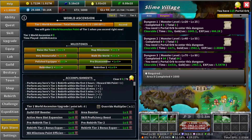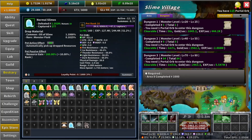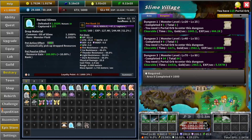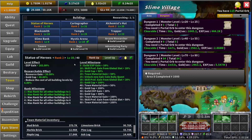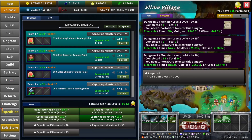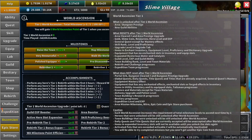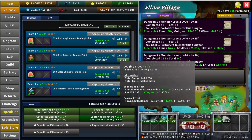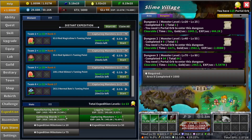Bestiary progress also keeps — that includes your pet ranks, pet levels, and if you have the tamer and loyalty points, those stay too. The one thing you'll probably notice once you ascend is you'll lose some active pet slots, and that's due to the town trapper milestone being reset. You'll also keep your expedition level and experience — you get to keep your XP and these levels.